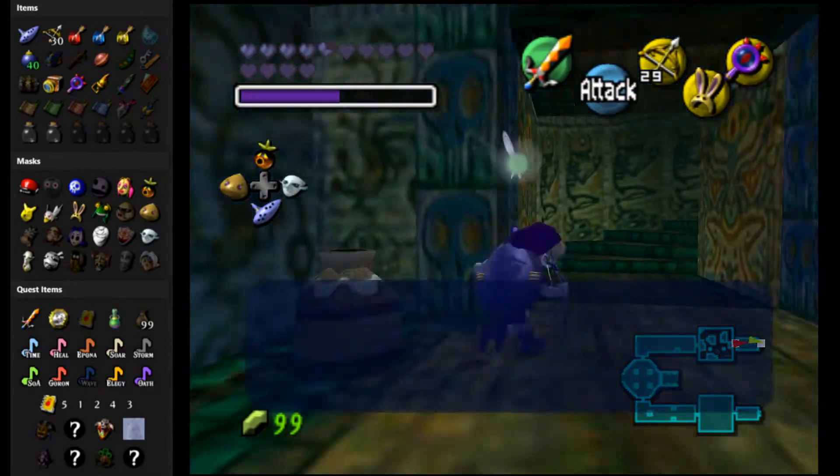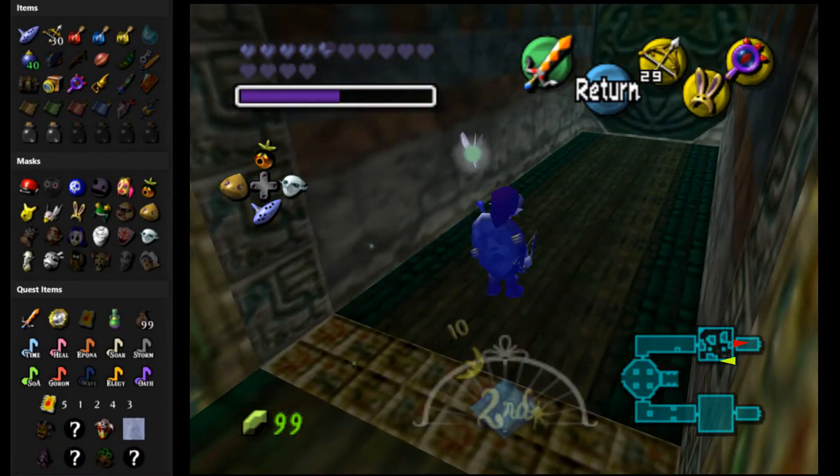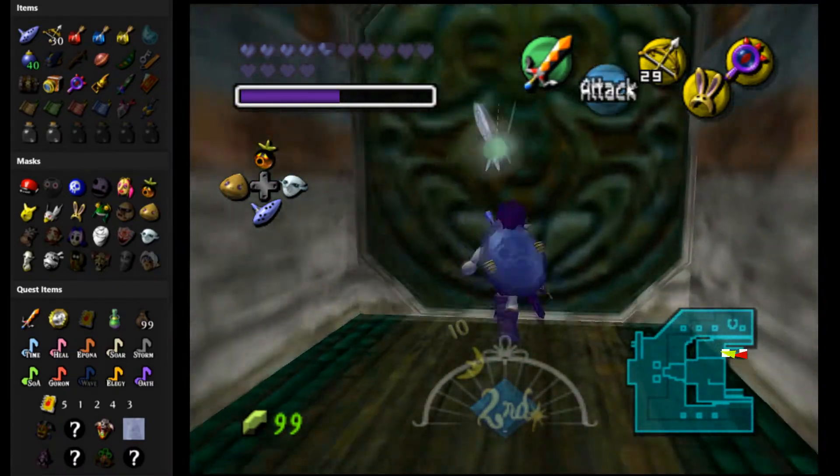Oops, we got jinxed. The blue bubble hits you and you can't draw your sword until it wears off. Or, I'm pretty sure you can drink a blue potion — that'll remove the jinxing.